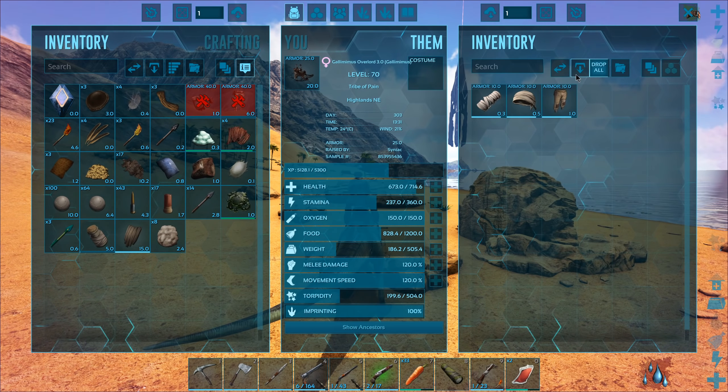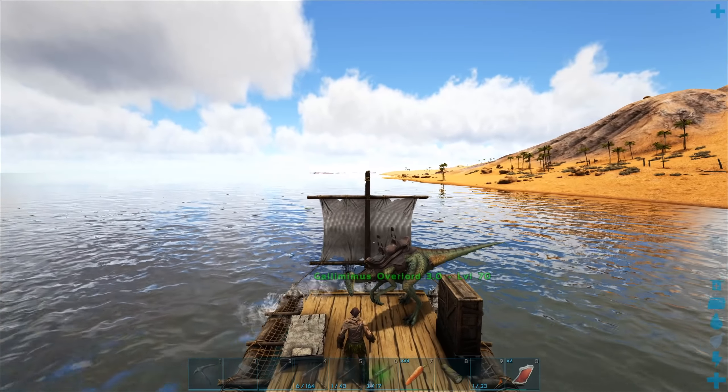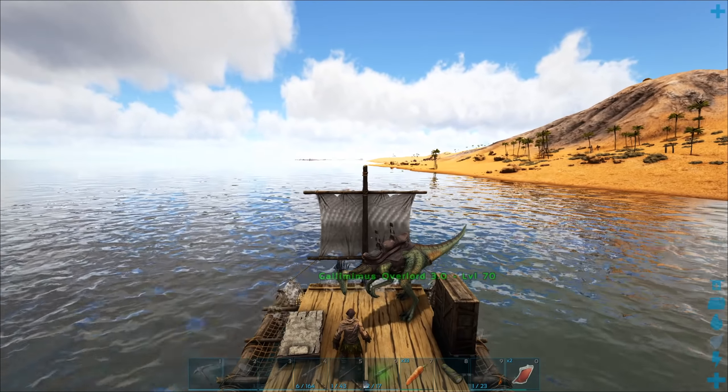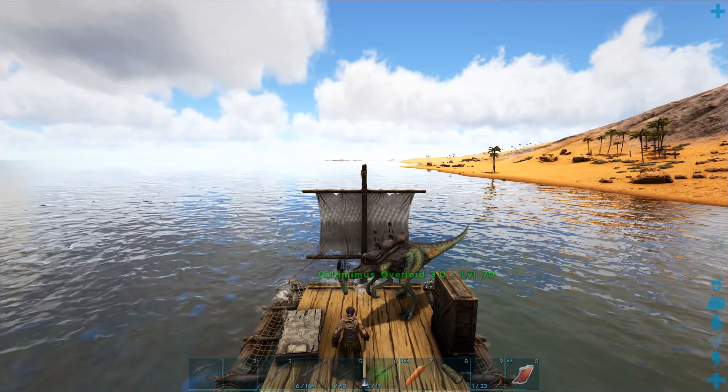Come on Gallimimus Overlord, you can do it - kill this dude. There we go, sweet. We got some arrows as well - some flame arrows, nice. Let's grab all those and drop his clothes, I don't need those at all. We're going to go up the coast just a little and see what we can spot.